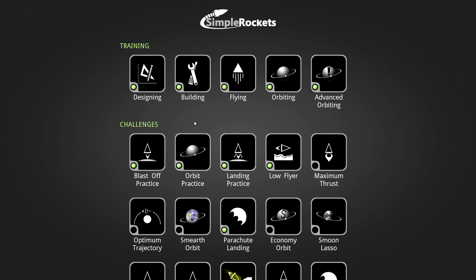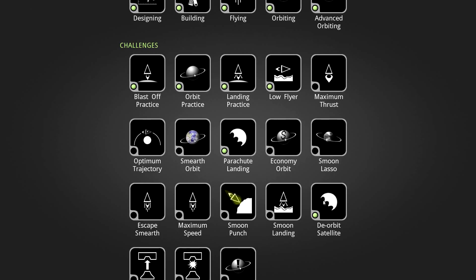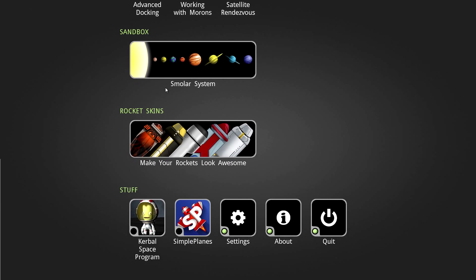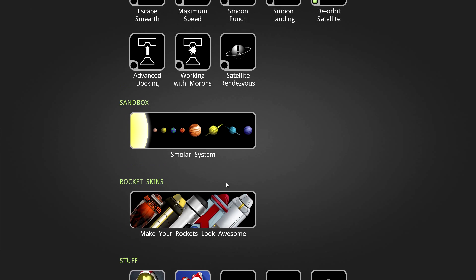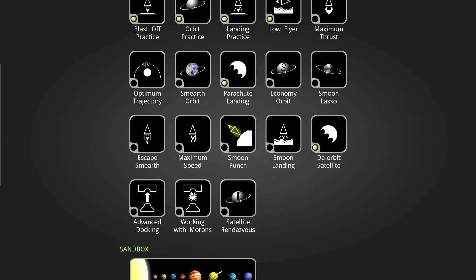It's fully released on Steam — not early access or anything like that. I've been playing around with it a little bit, as you can see I've gone through a bunch of the training already, done a bunch of the challenges. These are pretty simple: just getting you used to how to orbit, how to land, how to fly low, get maximum thrust, all that stuff. I might do one of these challenges to show you what it's like.